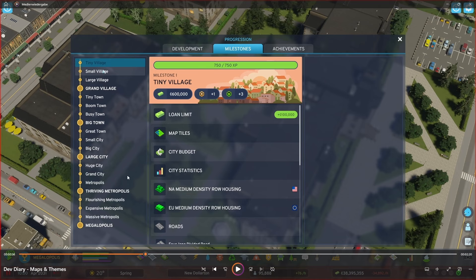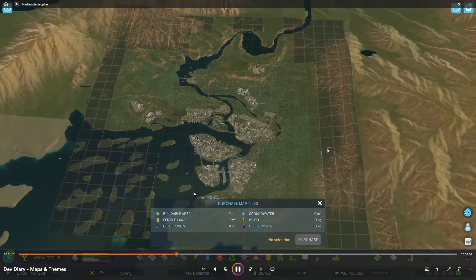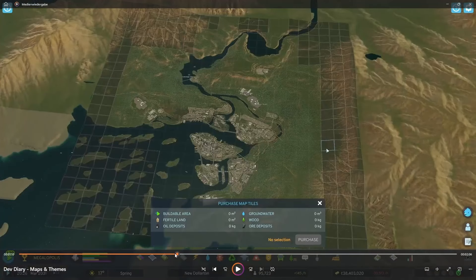And I just love how this menu looks — thriving metropolis, flourishing metropolis. I just realized these are new milestones. Look at all that — small village, large village, grand village. I love this. Large city, huge city. This is so cool. And you can see — look at the size of this. This is New Dollarton, right? The preview city that we've seen in a lot of footage so far. Look how small — in air quotes — it looks compared to the map. It really gives you a good perspective of what we're looking at.